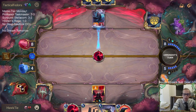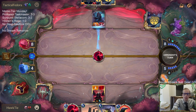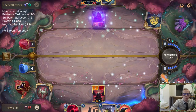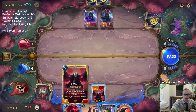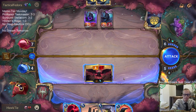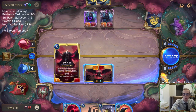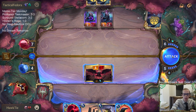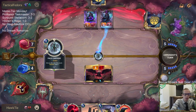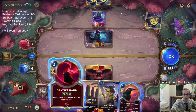Alternatively, we can have Fae Guide. I'm just worried about Pale Cascade. What's more likely — that they have Pale Cascade, or that if I Deathsand and stun this thing, they'd have another blocker? I guess it's probably more likely they have another blocker than a Pale Cascade. Oh come on — it was Pale Cascade.